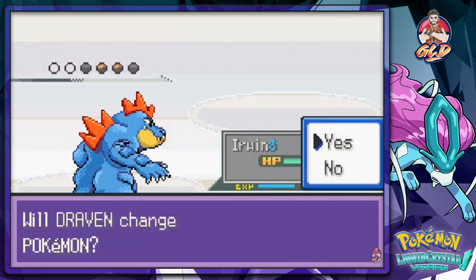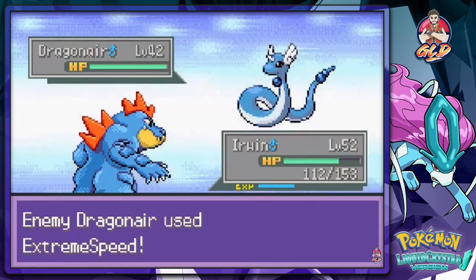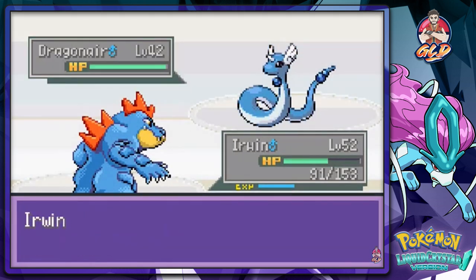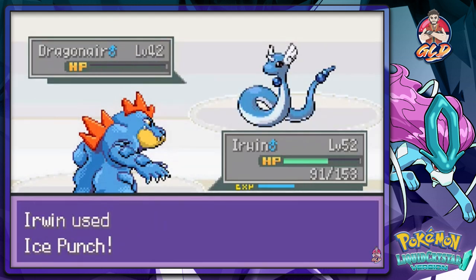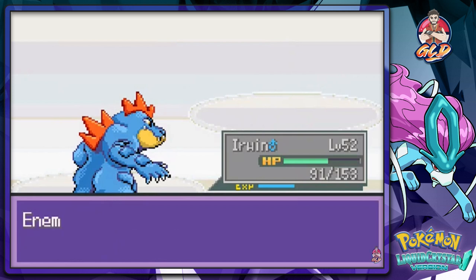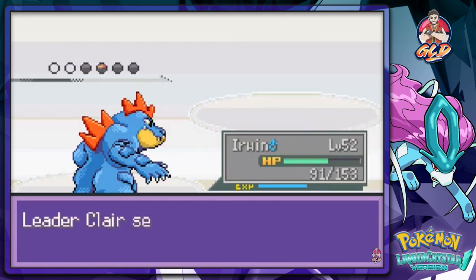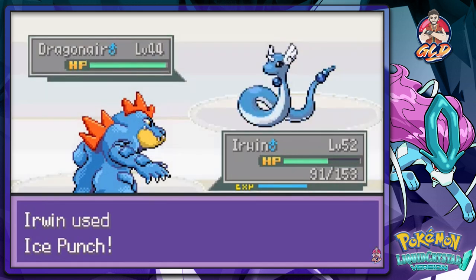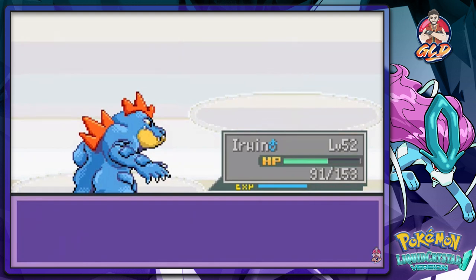Irwin growing levels - Dragonair is coming, I'm gonna destroy you! Ice Punches all the way - and there's an Extreme Speed. Ice Punch - Dragonair has been defeated! Kit Dunda growing levels again. She'll be coming out with another Dragonair - continue on right here, taking care of this. Ice Punch - and Dragonair, bam! No more Dragonair.